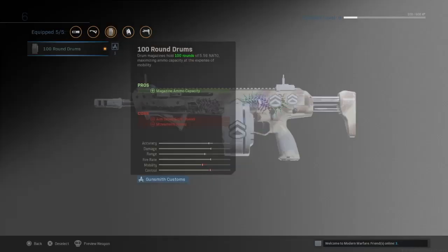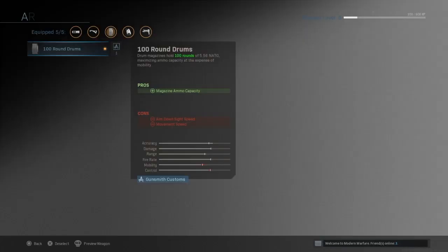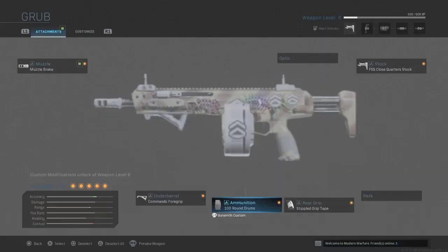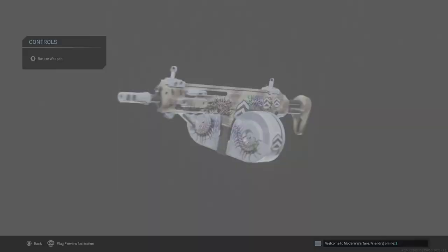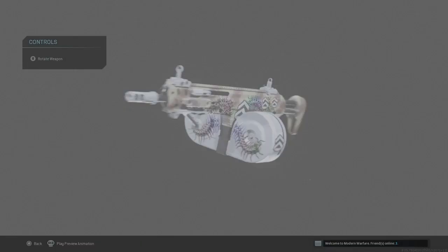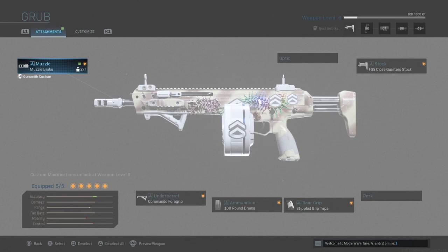It holds a hundred rounds of 5.56. I'm not sure what it looks like without the drum mag, but personally I like it better with the drum — it just looks way cooler and gives it extra ammo. I think it actually looks really good with this.